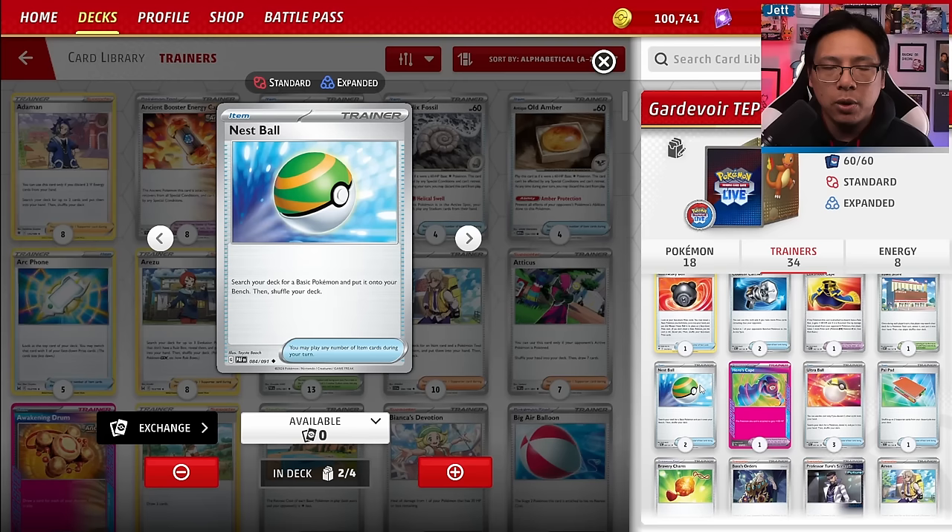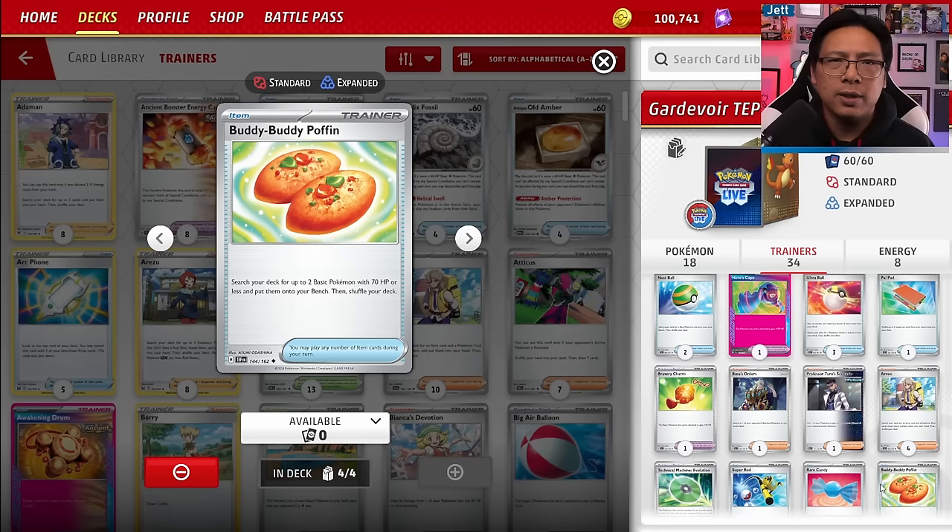Two copies of Nest Ball remain to get Basics down. I replaced two Nest Balls from the original build with four copies of Buddy Buddy Poffin, which lets you search your deck for two Basic Pokémon with 70 HP or less and put them on your bench. Getting two Kirlia or two Ralts down, or getting Manaphy and Jirachi — Buddy Buddy Poffin is amazing. Unlike Battle VIP Pass, you're not limited to the first turn.